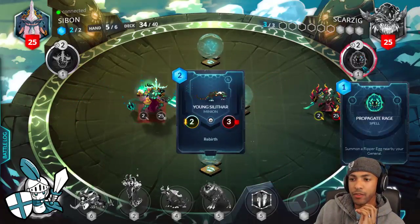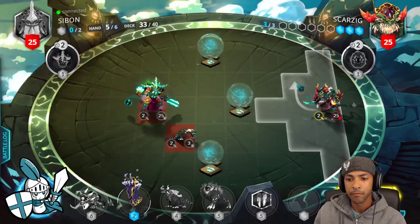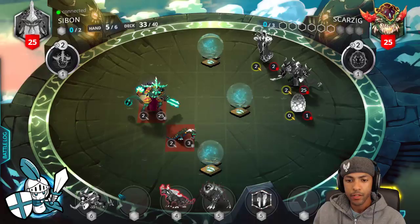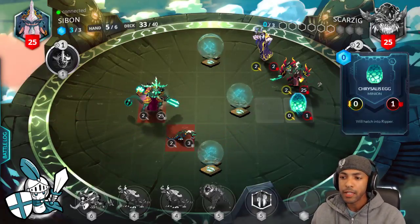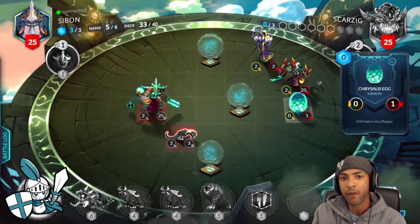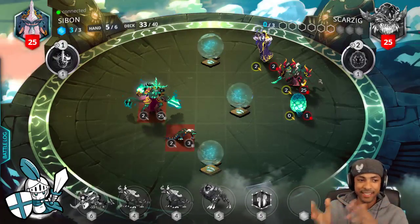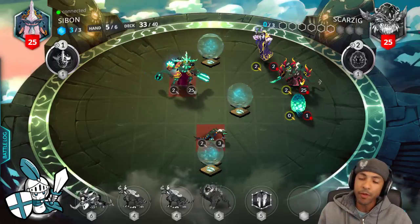We have a chance to talk about the Ripper — the minion from the Propagate Rage Bloodbound spell that lays that egg. The Ripper is a 3/1 Celerity Rebirth minion. It's like Rex, but the only reason Rex wasn't really played in Egg Magmar decks was because it's a battle pet. Even if you rehatch Rex, it still only moves and acts at the beginning of your turn during the battle pet step. You couldn't get any combo potential out of Rex's 3/1 aggressive body — but with the Ripper, you can. So if your opponent leaves the Ripper up, you can do all kinds of silly things to them.